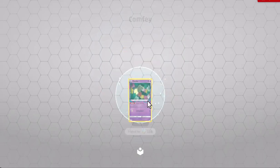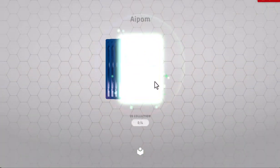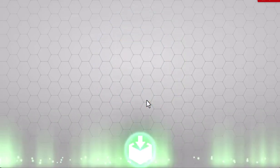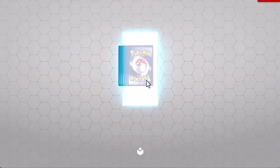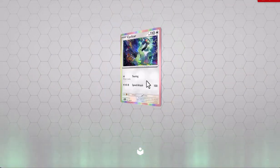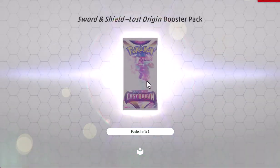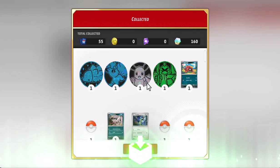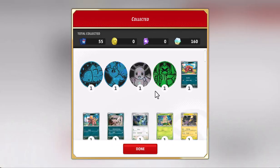Oh look, Comfey. Lost — if you want to make the Lost Zone deck, then you need to open these packs. Oh jeez, Scarlet and Violet. And one more Lost Zone pack. Cafe! Not bad.